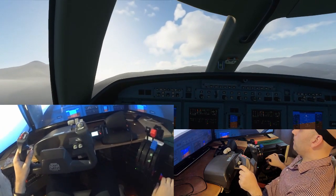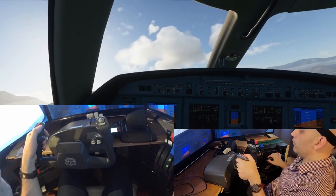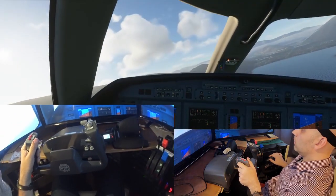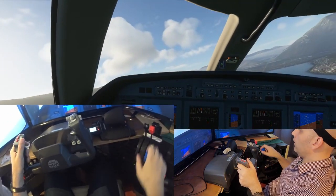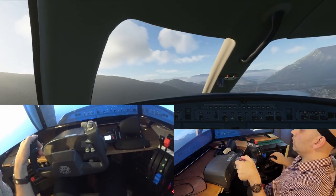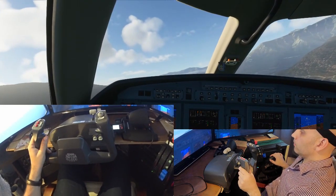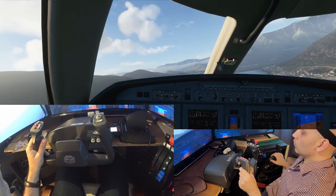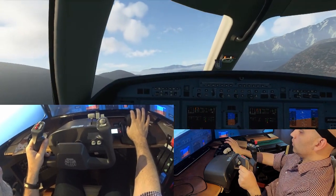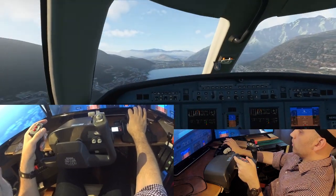I'm going to do my turn to final and start my descent just a little bit, aiming for about 500 feet per minute. Let's do full flaps — I'll push a little more throttle to counter the drag the flaps create. Just from that stall warning I add a bit more power. I think my approach is good; I'm at 115 knots.